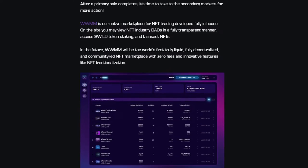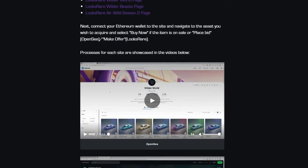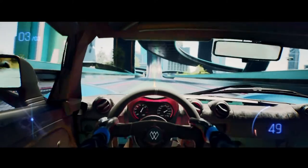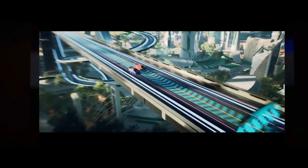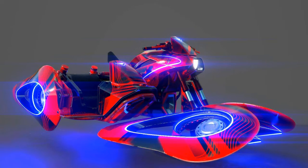If you would like to keep up to date with everything as it happens, be sure to join their Discord channel as well as follow their Twitter account — I will leave the links in the description. Having covered the Wilder World project extensively, I can tell you that there will be a lot more than 5 modes of transport within Wilder World. Some of the other rumored modes are boats, yachts, jets, and even hoverbikes that might be added to the game.